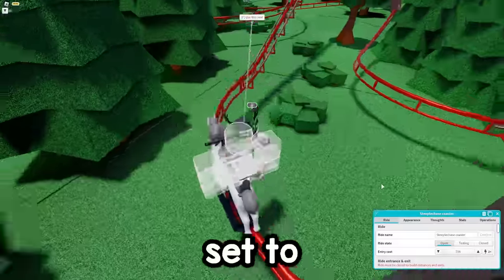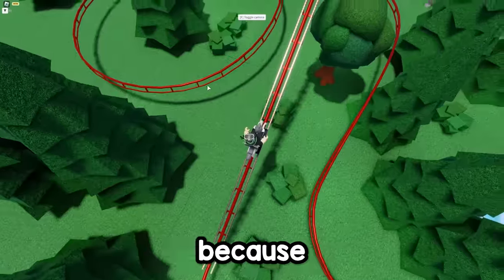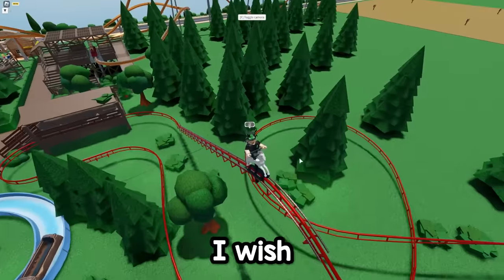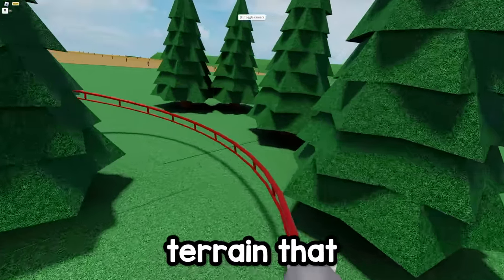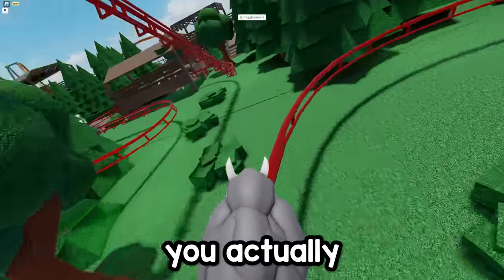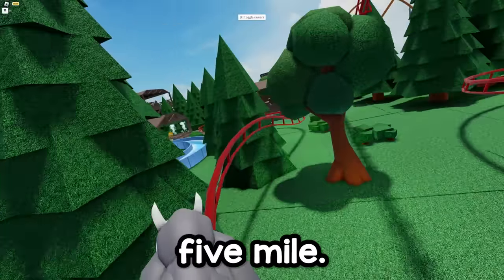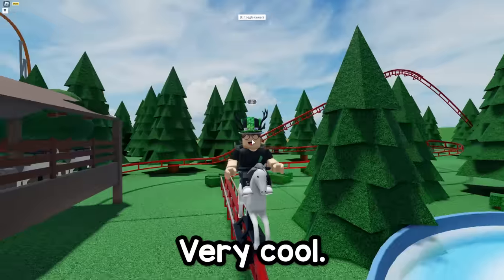Oh, it was set to open mode. Okay, here we go throughout the steeplechase. I have primitives down here because this is where the back rooms is in this park. As you can see, it doesn't show the supports through them — that's kind of annoying. I wish there was a way you could make supports go through all the way down to terrain. That would be a nice feature, especially on some different builds where you actually want supports. Almost decapitated there! And then we hit the brakes — very cool, very awesome.